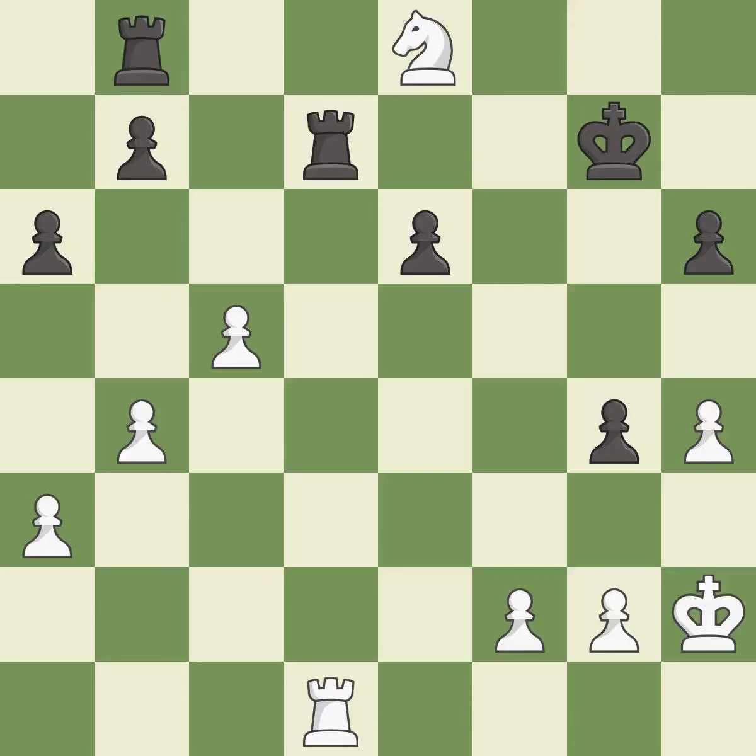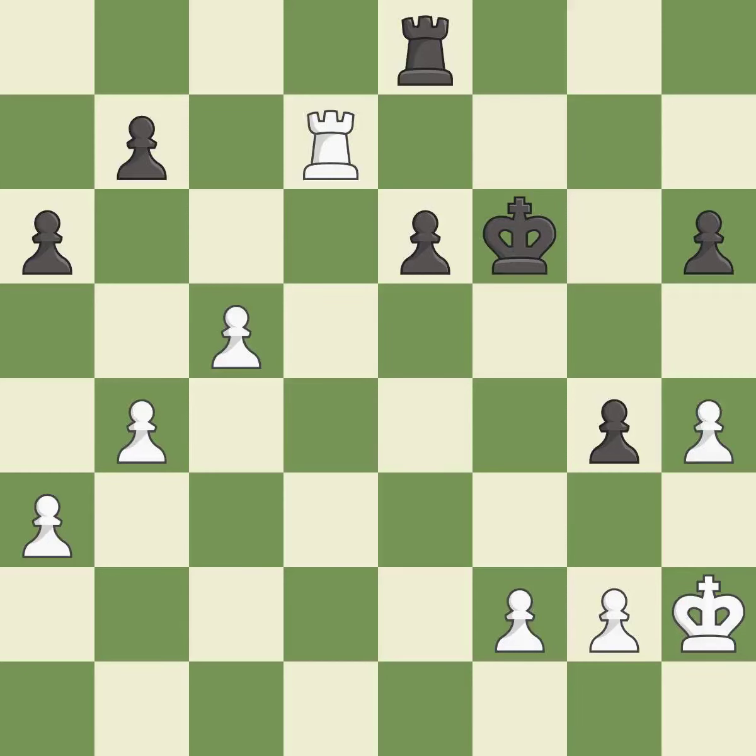This simultaneously reveals an attack on a rook and checks the king — it is best. This is an equal trade — it is best. This threatens to win a pawn. This is the only move that works — it is a great move. This steps away from the checking rook — it is excellent. That was a free pawn — it is best.